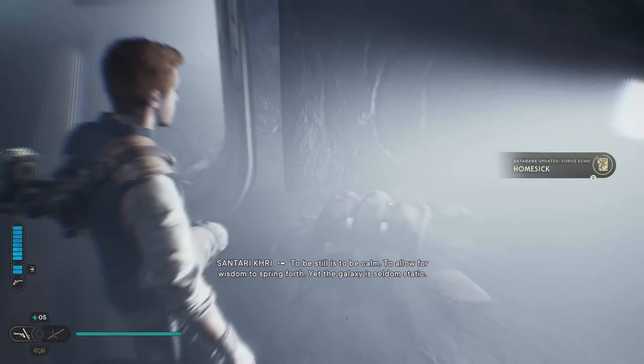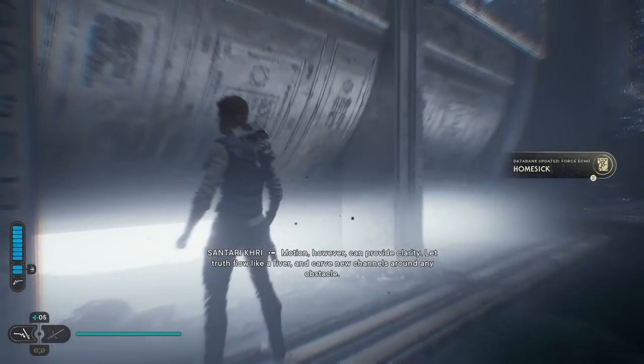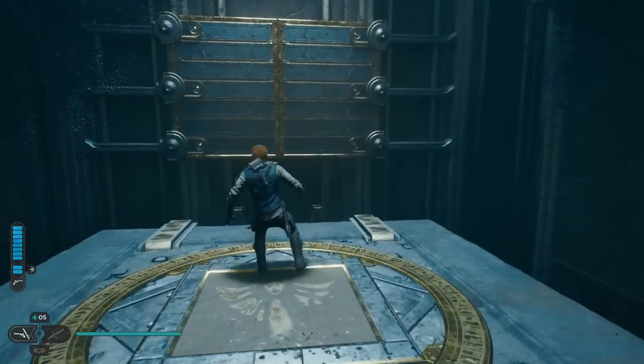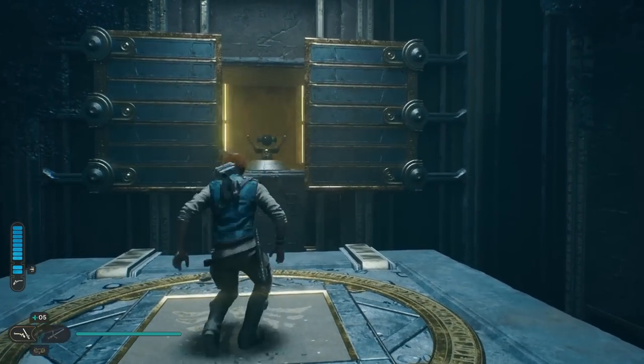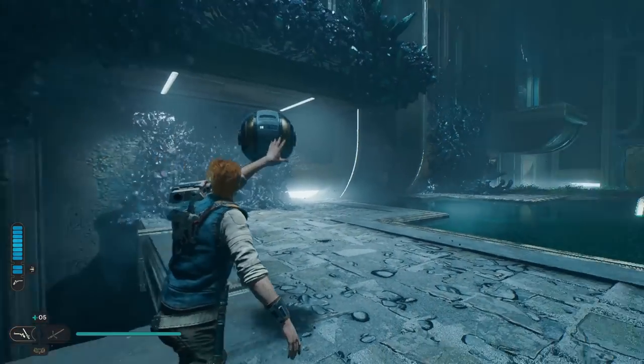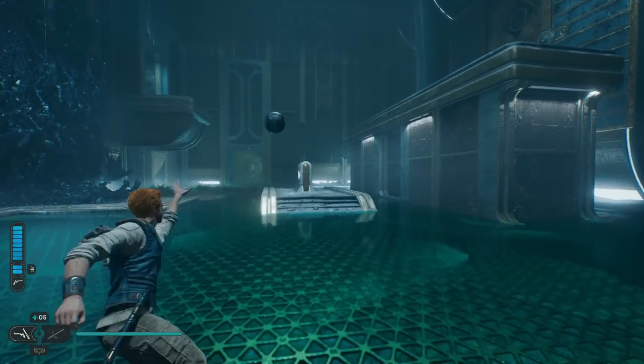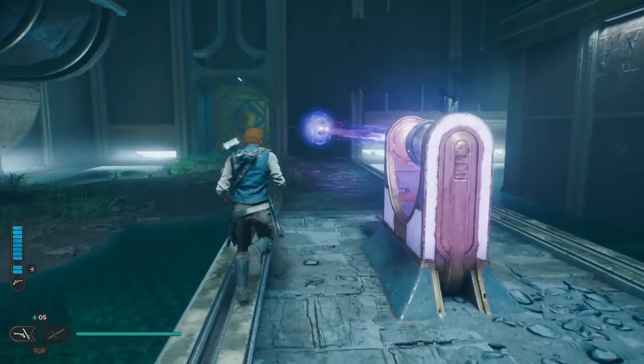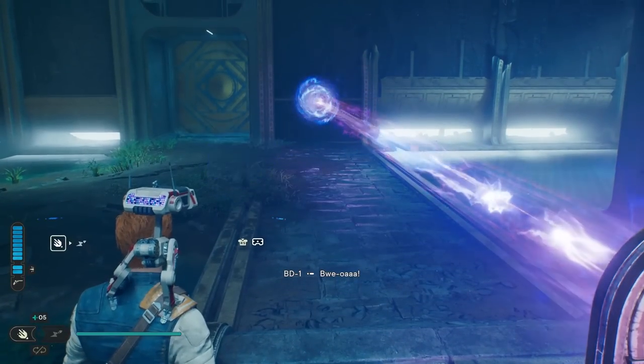Grab that echo. After that, head over this way — there's a pressure plate right here, stand on it. You'll be able to grab this and throw it over into that, or just casually place it over there. That'll make a beam. Now you're going to use BD and use the fire stuff you got earlier through the main story.